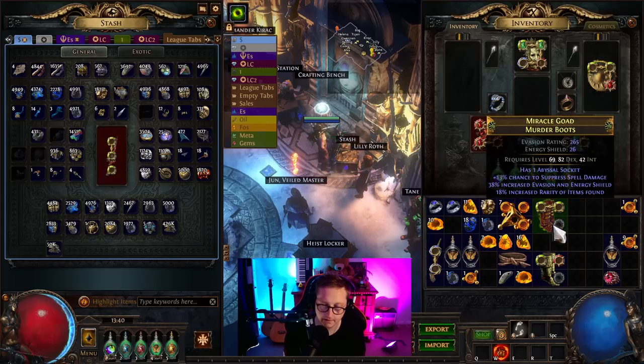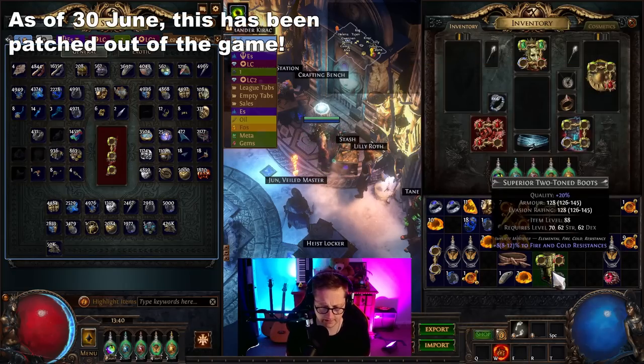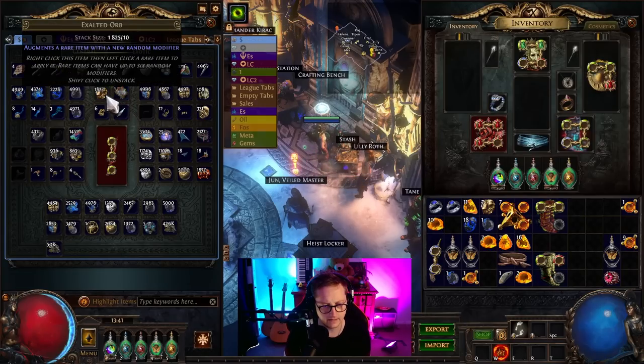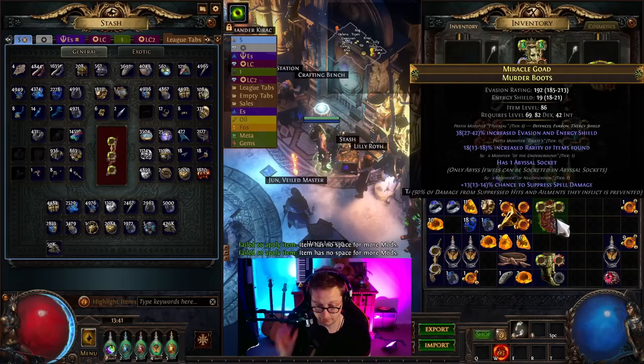Normally what you do is use a hollow fossil — it rolls the mods and also gives an abyssal socket. That socket is normally a suffix, taking up a mod slot. However, with this exploit the item doesn't have that suffix mod, and you can still craft it — getting up to six modifiers and the abyssal socket. That's not how it's supposed to work.